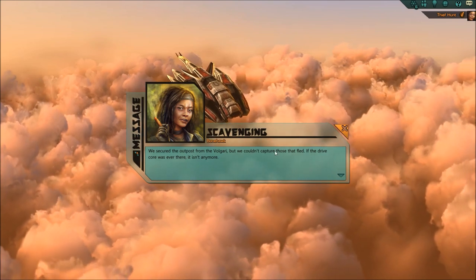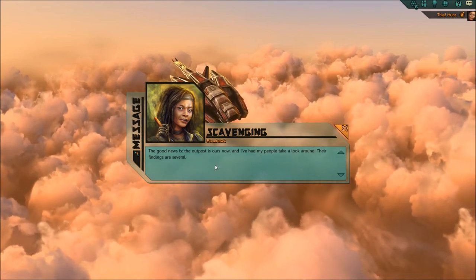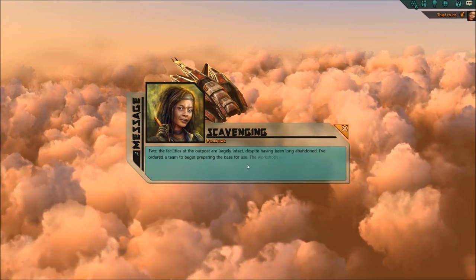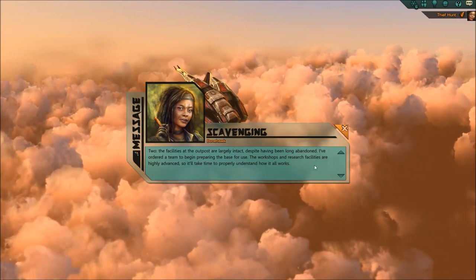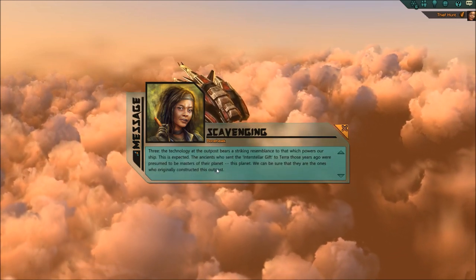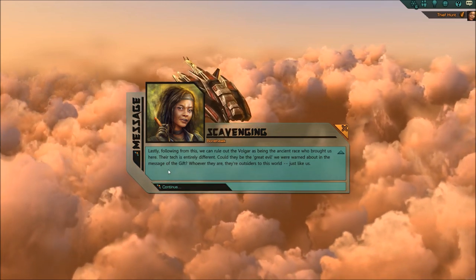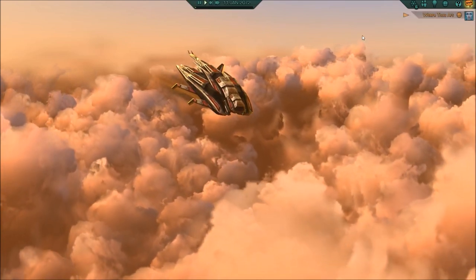Security outposts from the Volgari - we couldn't capture those that fled. The outpost is ours now. The fight would have been a lot harder if we'd arrived a week later - the place was almost still dormant. We found evidence to suggest the Volgari may have only arrived a day or two earlier. Workshops and research facilities are highly advanced. Technology of the Volgari bears a striking resemblance to that which powers our ship. Could they be the great evil we were warned about in the message of the gift? The gift is the thing that fell on our planet that gave us the ability to fly here. I guess we're gonna find out.